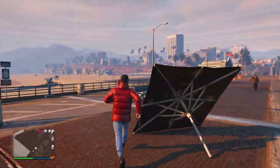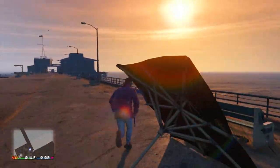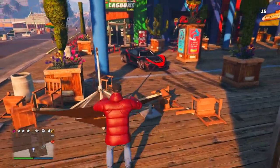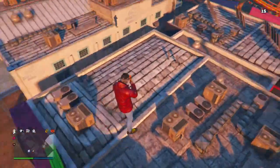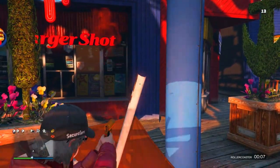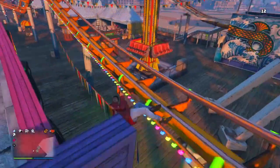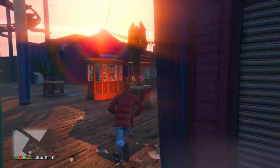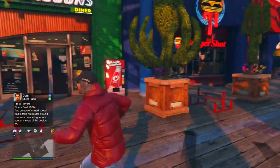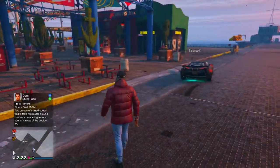The next launch glitch involves the umbrellas at the pier. If you're doing the Rocket Voltic glitch, you can also do this one at the pier. What you want to do is flip the umbrellas over on their back, then stand on the umbrella itself, pull out your flare gun, and shoot the pole where the umbrella sticks into the table. If you shoot it correctly, it should send you up in the air like a seesaw and you'll go flying. I had two pretty good attempts at this — one of them I actually got on top of the Ferris wheel, which would have been amazing. I ended up destroying most of the umbrellas by accident, so if you don't do that, you should be able to have at least five or six good attempts. You can always drive away and come back and the umbrellas should respawn. This is a really cool launch glitch and it's solo — it doesn't require anyone else.